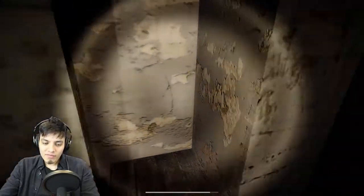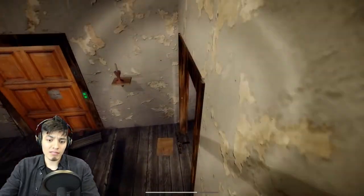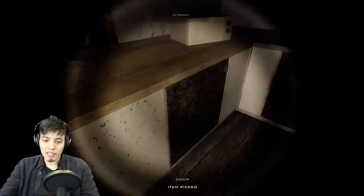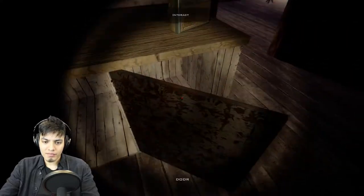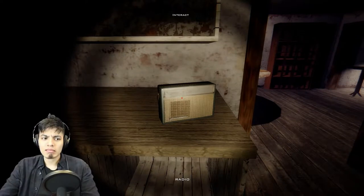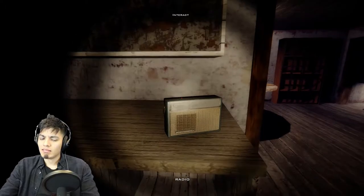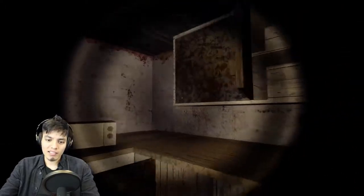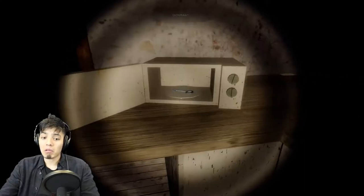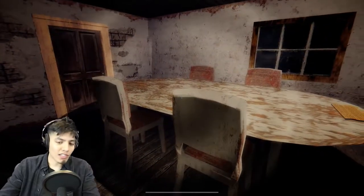Now we have to find the key. Let's go through the kitchen again because we didn't check all the counters. Oh, what is that? A health kit — we'll be needing that later. There's a radio going off. Let's open these — there's really nothing here. What about the microwave? Wow, who would store a key in the microwave?